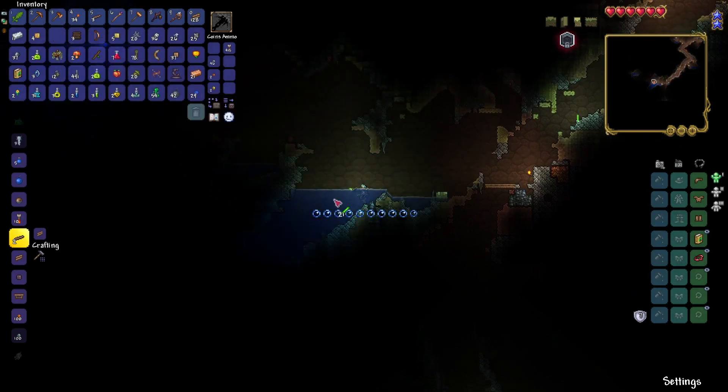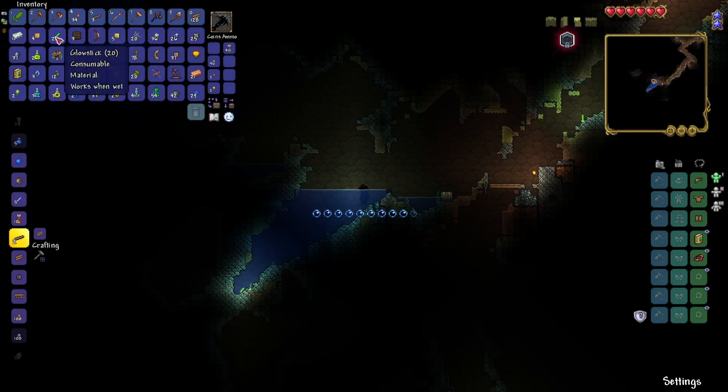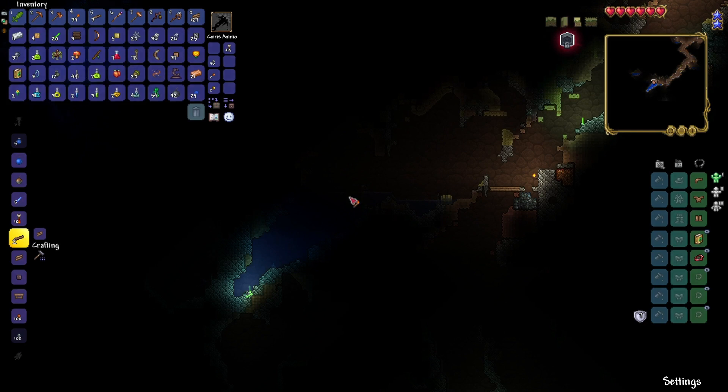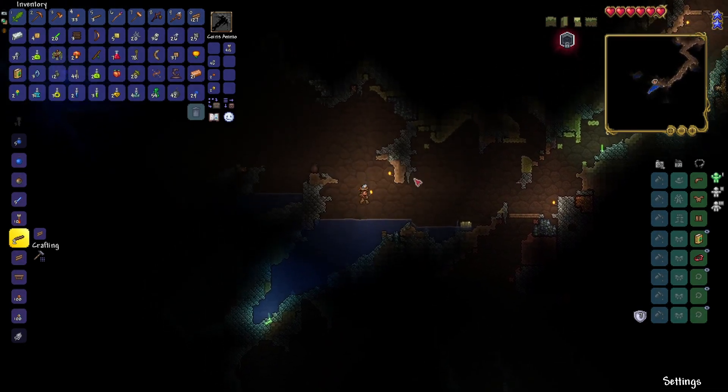The great thing about glow sticks is you can use them underwater so you can actually see where you're going. Oh, I hear a skeleton. I still can't see anything. There we go.